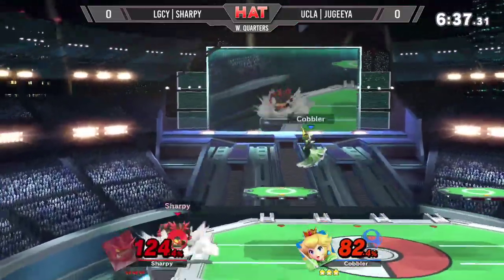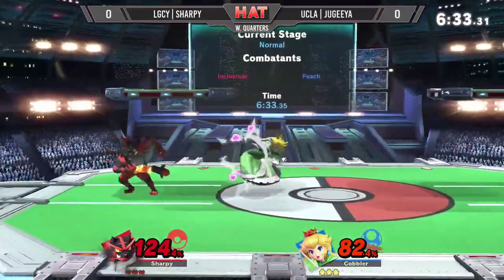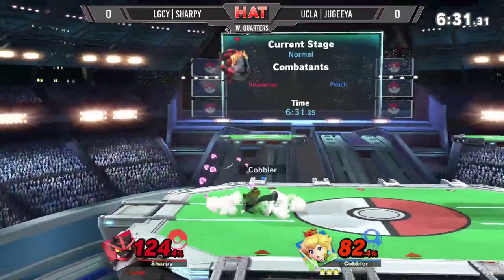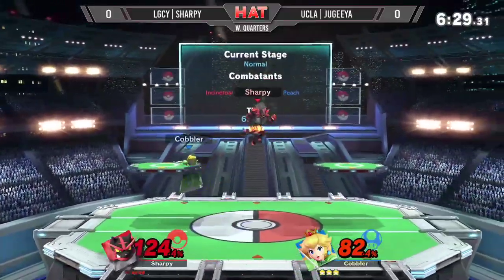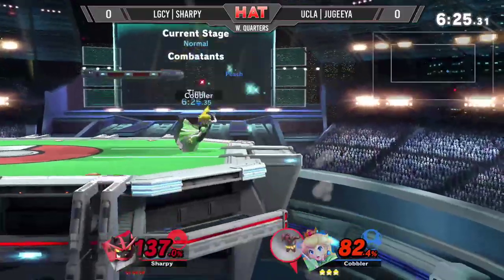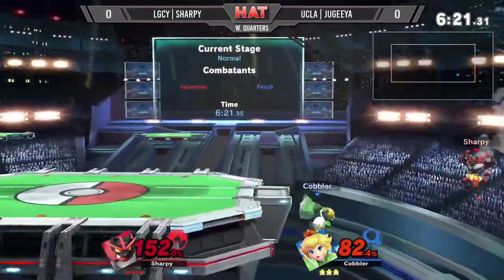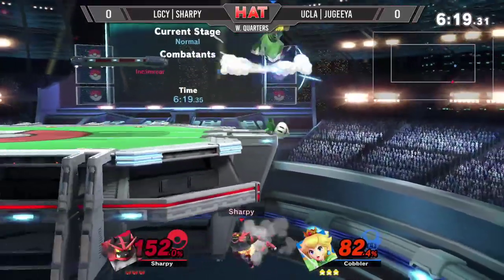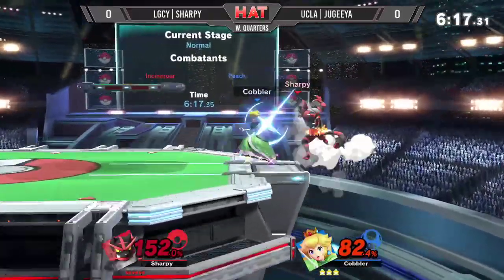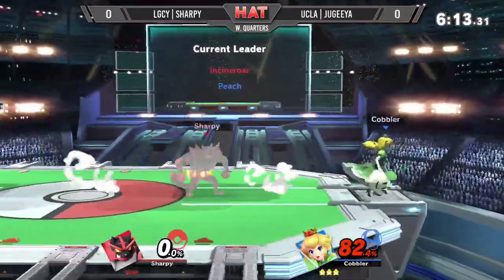Sharpie is being juggled up in the air by up airs. Judea floats back to neutral. It's about even right now on percentage. Judea has kill potential. Sharpie almost slipped off stage — he might have paid for it with the back air. Judea Z-drops twice, trying to use it as a little edge guard, but Sharpie is finally able to float back. Now it's 3-2 stocks on Sharpie.